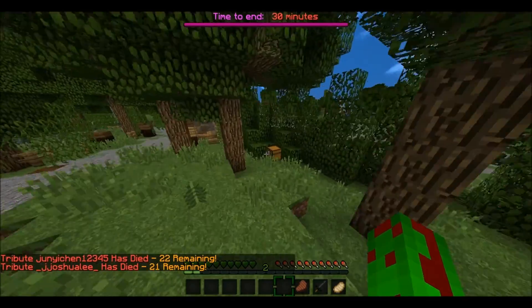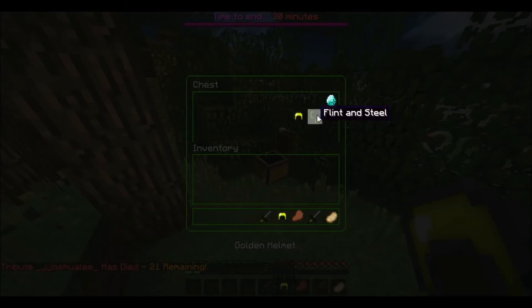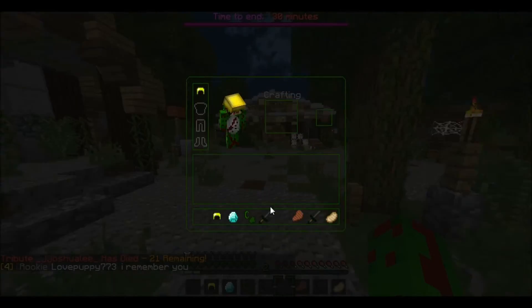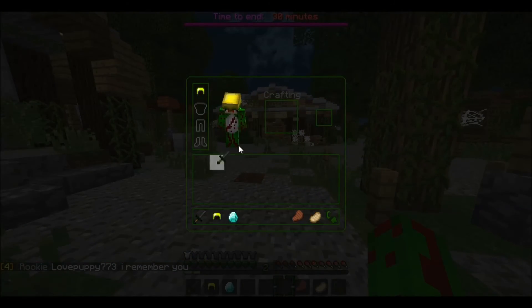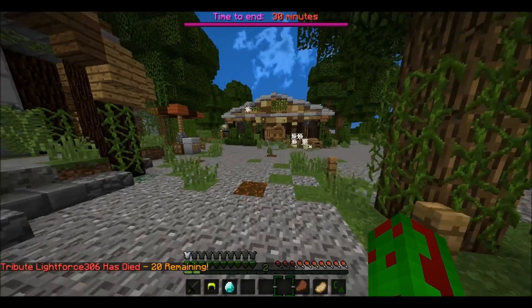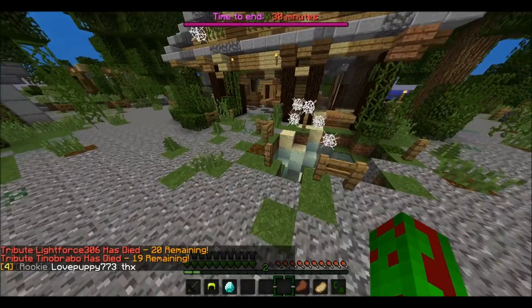Oh, there's a chest right there — we'll grab that. There's a lot going on outside, I wonder what that is. Oh, another tier two. Cool. I'm building myself a route here. That was really embarrassing.